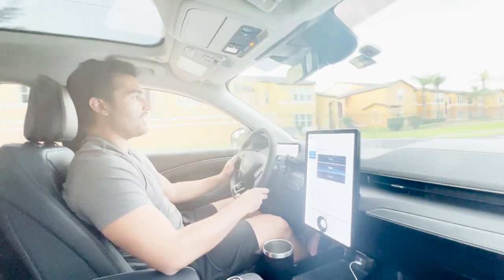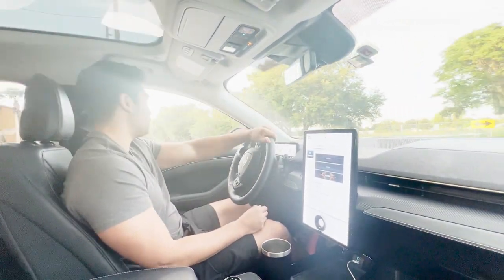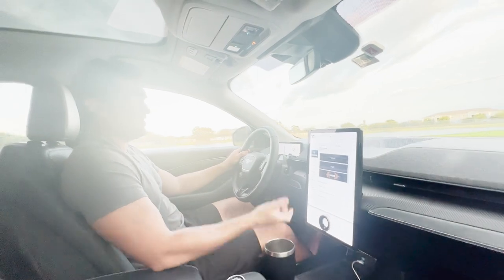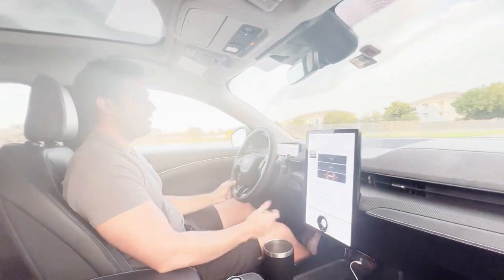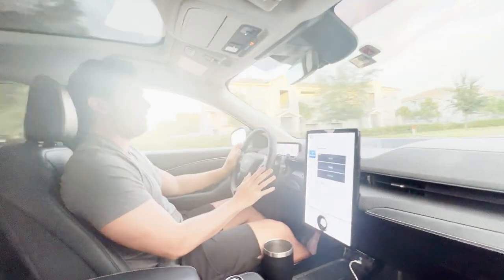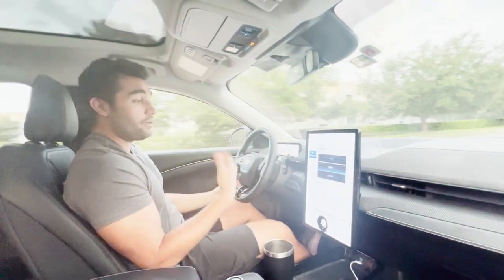If I want to be a lunatic and just floor it all the time and feel like I'm in a sportier car, I'll put it in Unbridled. The steering wheel gets a little bit heavier, and honestly the acceleration is pretty much the same as Engage. Without the propulsion sound or the one-pedal drive pulling you forward, it's pretty similar — it just feels a little bit more relaxing to have a softer steering wheel with Engage versus Unbridled. I can definitely feel the difference there.